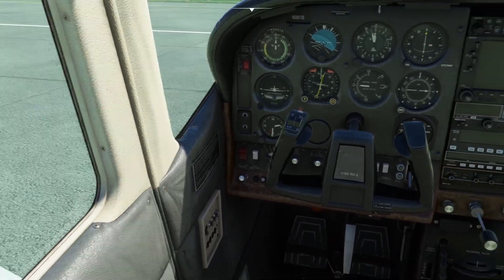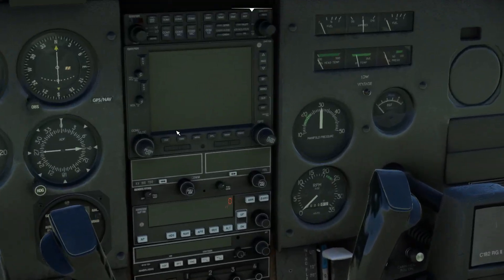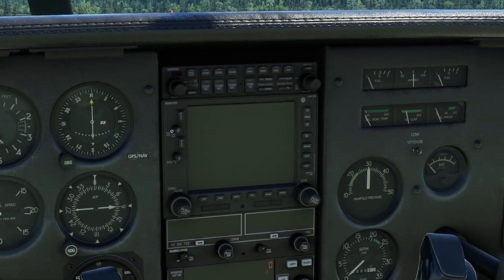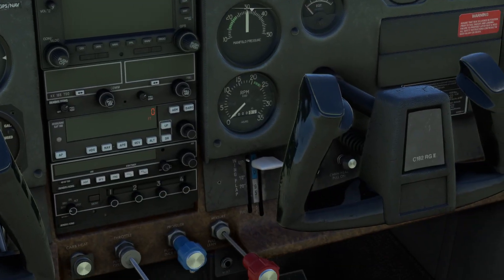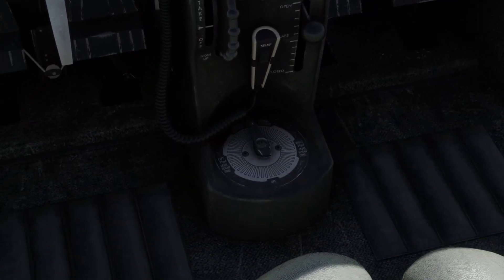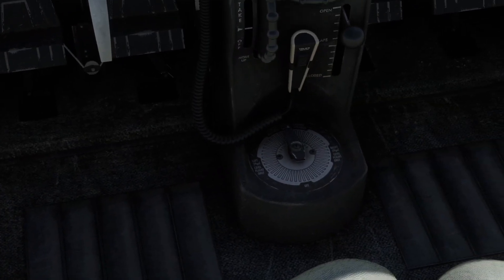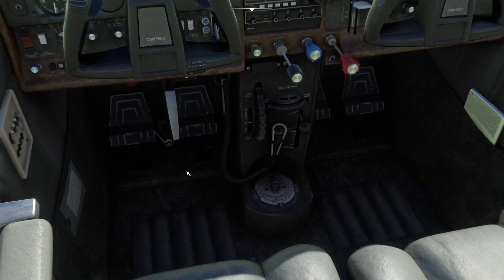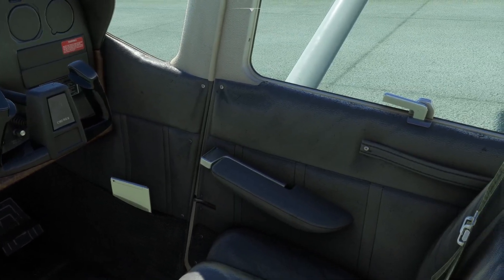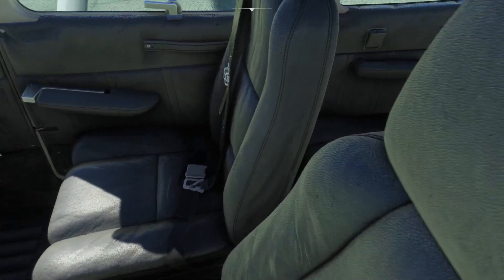Each livery has different colour schemes, and there are many liveries that come with the package. In common with all of the Carinados, the quality of the modelling of the instruments and the controls is absolutely first class. It's got that kind of lovely patina to most things — they look used. The aircraft looks like it's had a life, and the upholstery is modelled wonderfully as well.